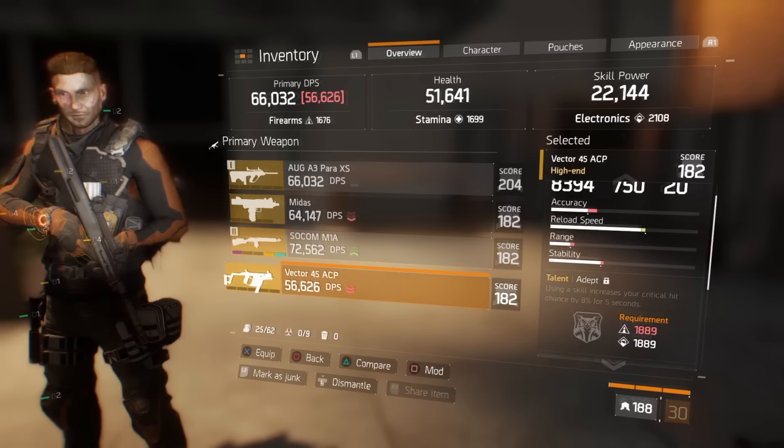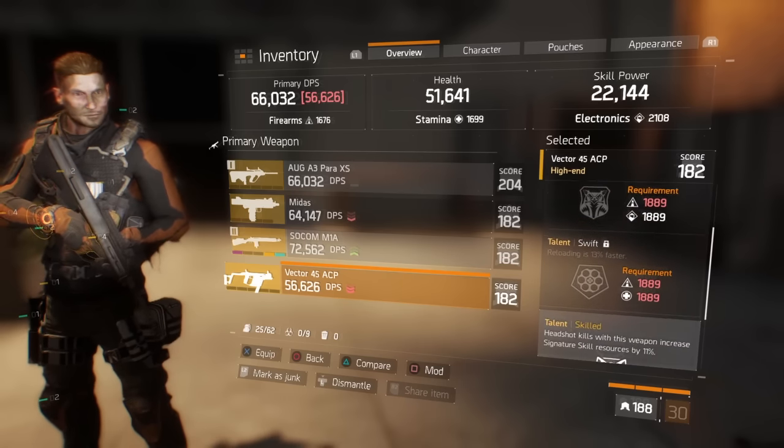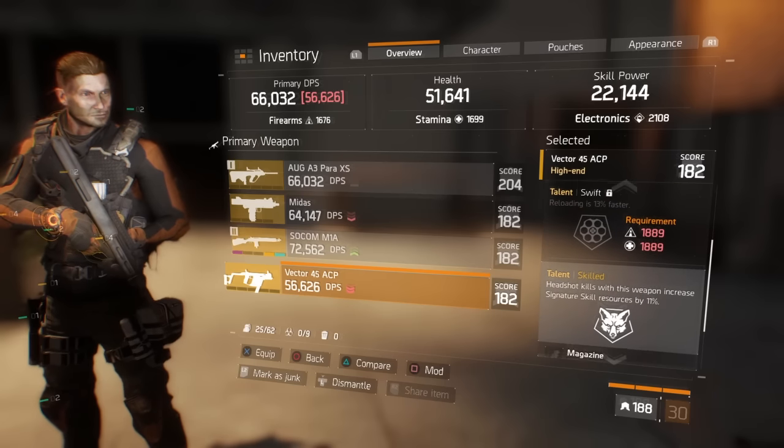The Vector itself comes bone stock with a damage of 8,394, an RPM of 750, a clip of 20, with an overall DPS of 56,626.